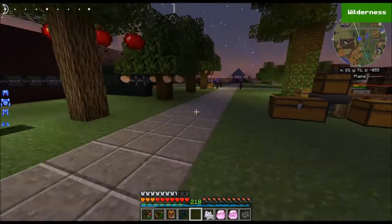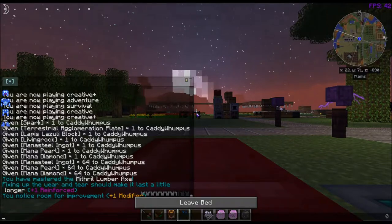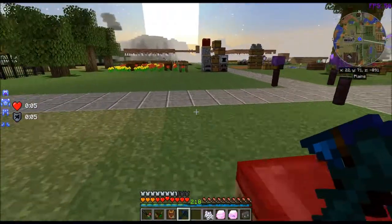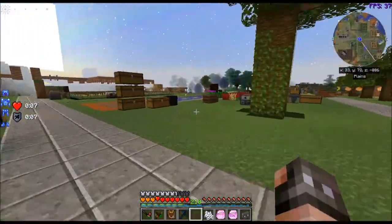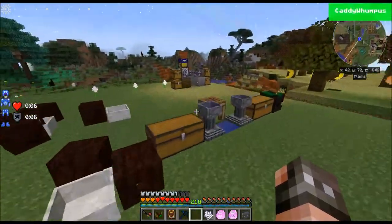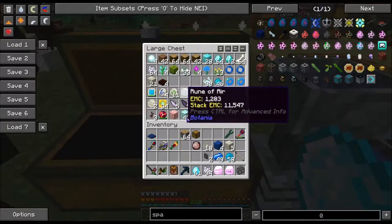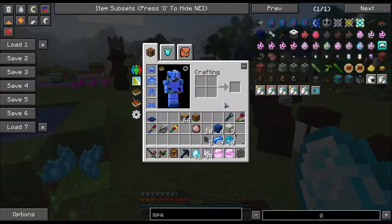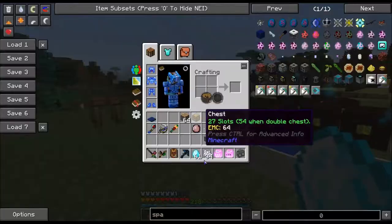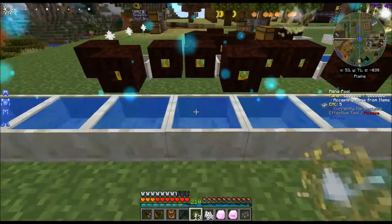It is nighttime, so I'm going to run over here and sleep. It's like a five-minute day. The next thing that we need — we are going to need some mana pearls. We need mana diamond, mana pearls, and mana steel ingots. So the spark...